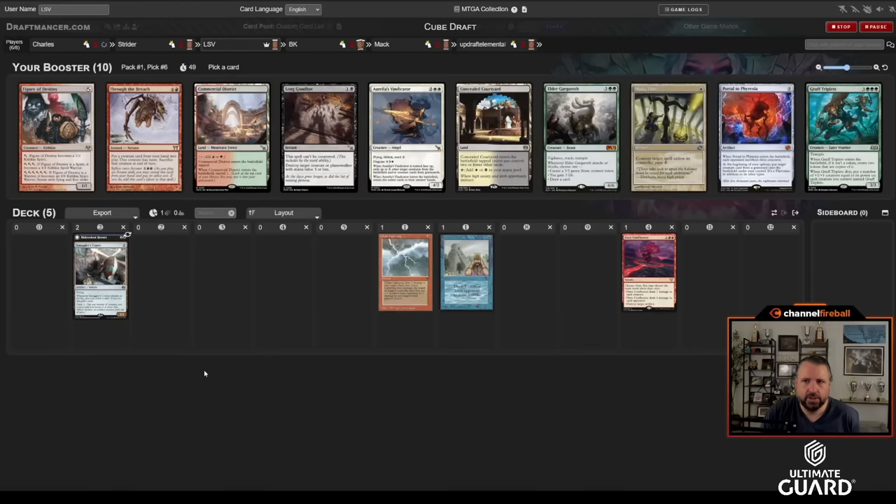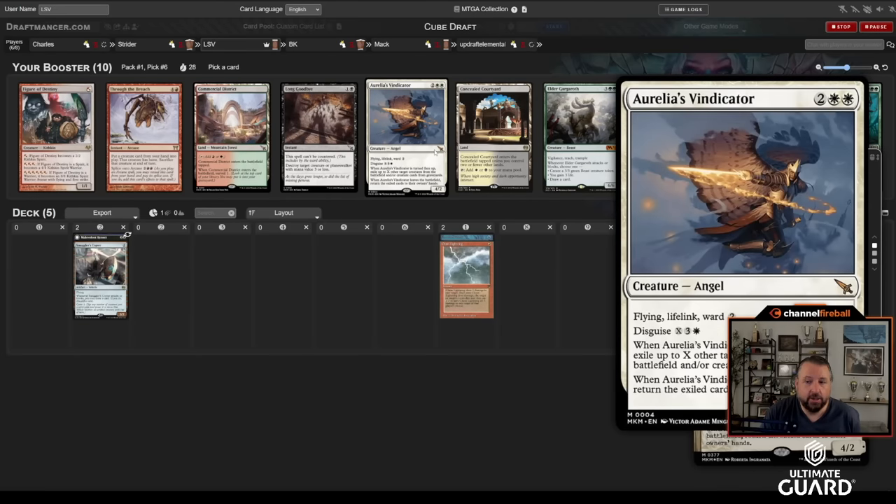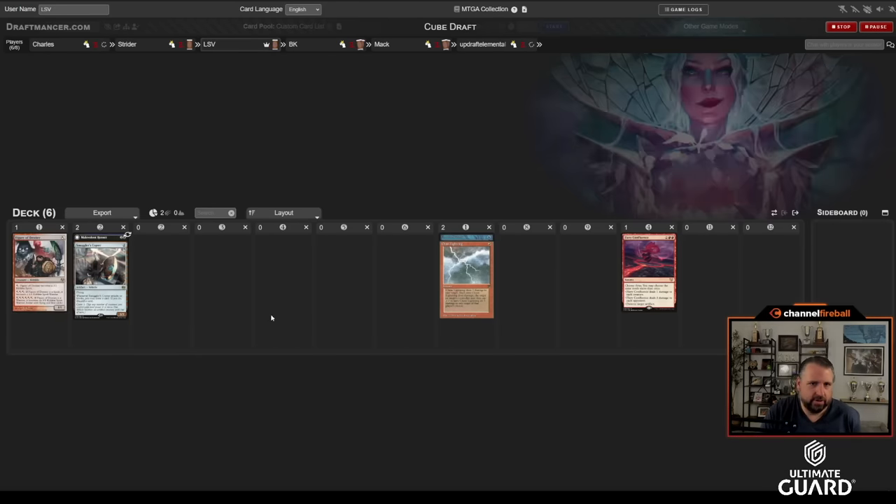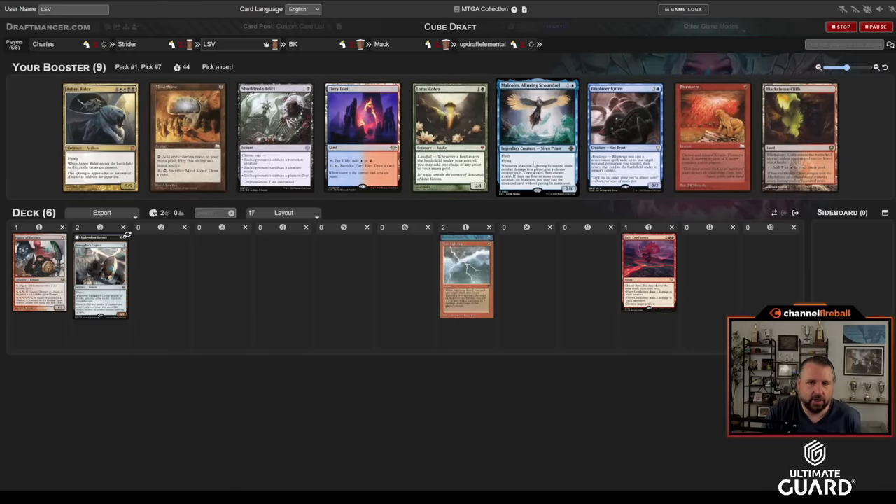This is kind of interesting — I don't want Through the Breach or Portal, but Figure of Destiny. It's going to be a little rough on the mana, but I could take a red-green surveil land — that sounds way too weak. Aurelia's Vindicator is also a pretty good card; I've been impressed with this one. But I think I'll just take Figure of Destiny and see if I can make the mana work.